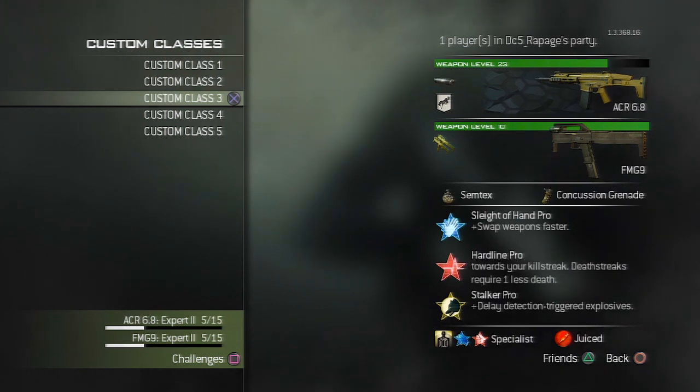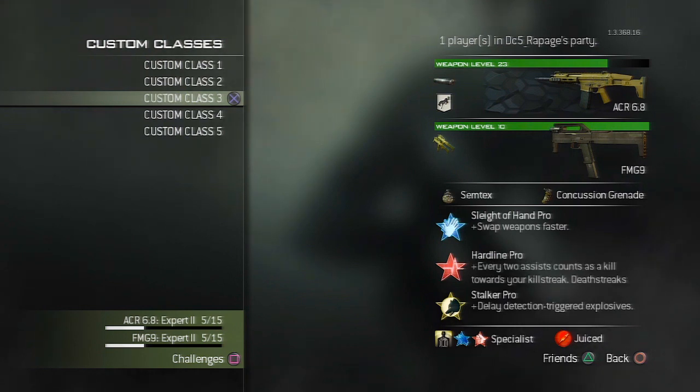I've got Marksman on because it's pretty good — it's like a wall hack, so you can pretty much just see people from heaps far. I've got Scavenger second because you tend to run out of ammo, and that's not really good when you're trying to go for a MOAB. So I recommend putting that in your specialist class.